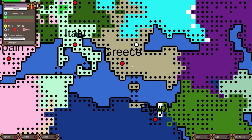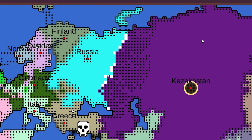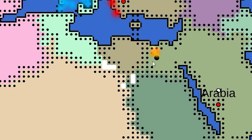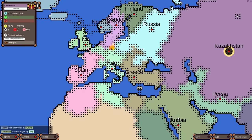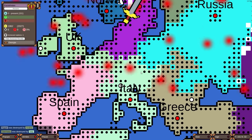Egypt's doing okay but fighting against Arabia. And in an uno reverse card moment, Greece actually took out Turkey — I thought it was going to be the other way around. So many rivalries happening. Kazakhstan going after Russia — they're trying to be the only Soviet state. We just had the fall of Egypt, destroyed by Arabia. And Germany was destroyed by Italy, so this is very much a Roman Empire situation here.